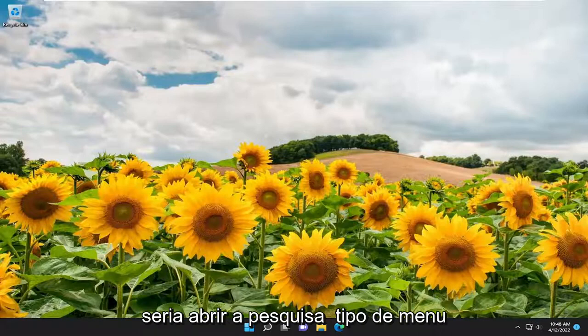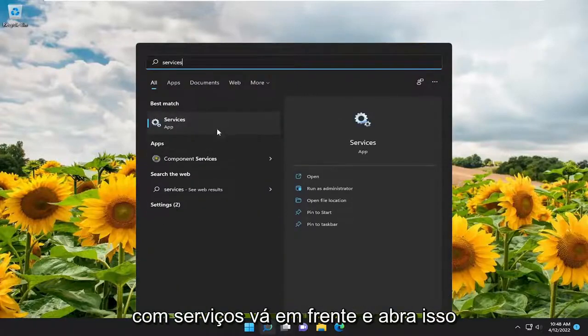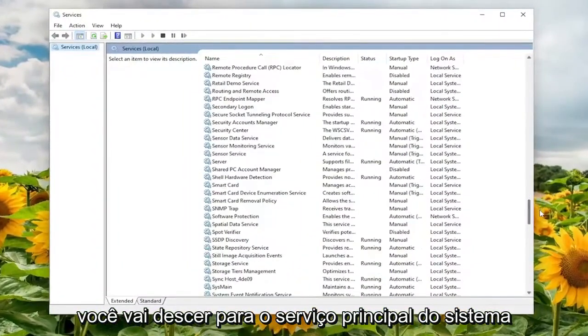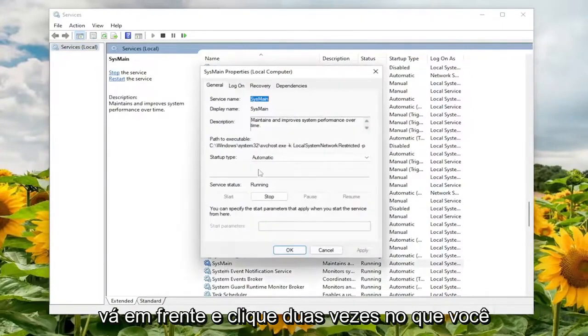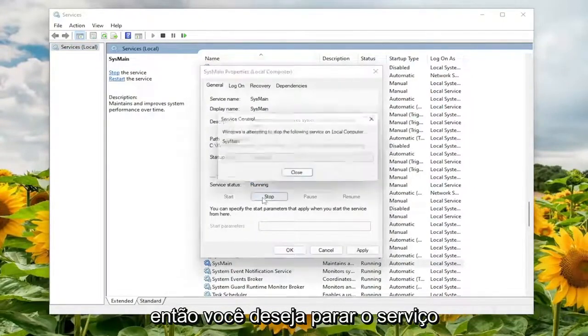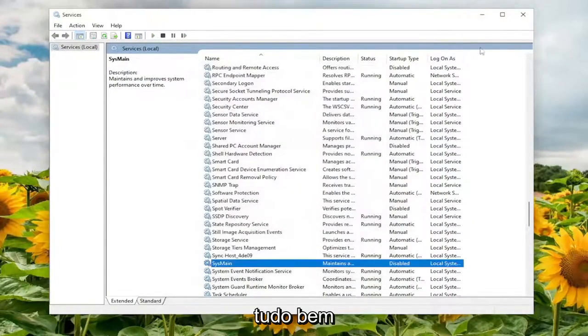The first thing I recommend doing is to open up the search menu, type in 'services' — best match should come back with Services. Go ahead and open that up. You want to go down to the SysMain service, double click on it, set the startup type to disabled, then stop the service, and select Apply and OK. Close out of here.